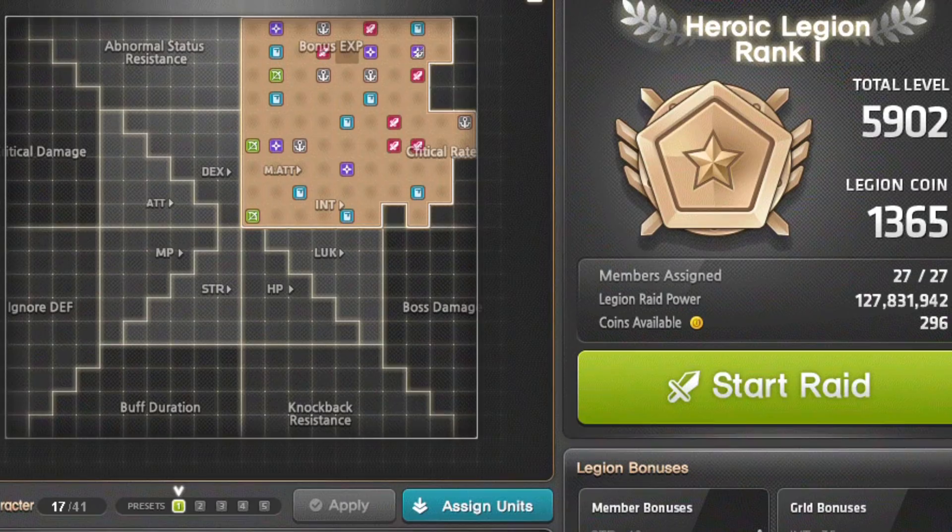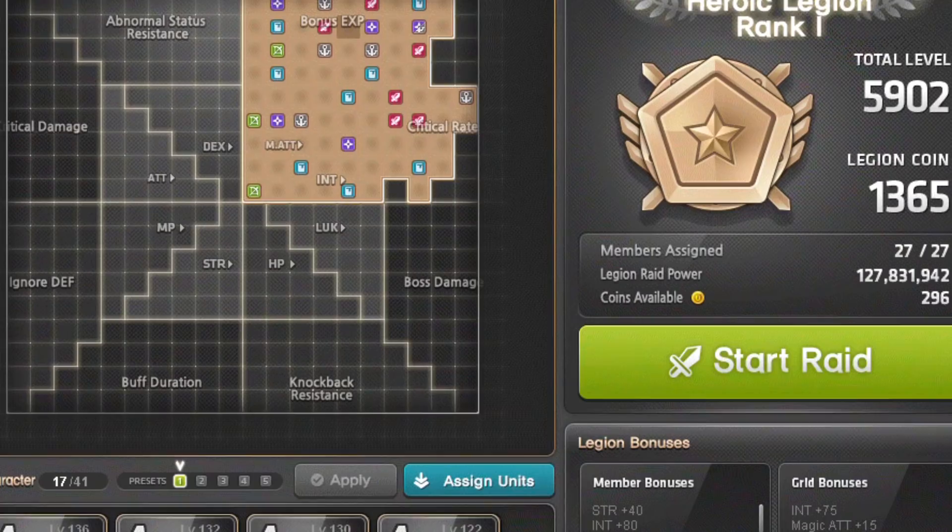That's been quite a list! For Legion effects, keep in mind that those stats unlock at level 60 and increase at levels 100, 140, 200, and 250 — so there's a total of 5 levels for each Legion effect.